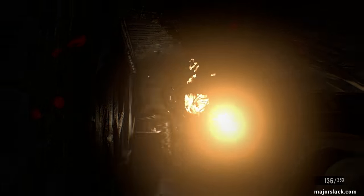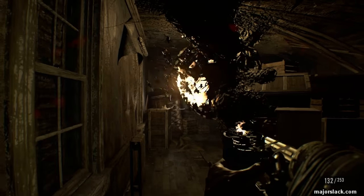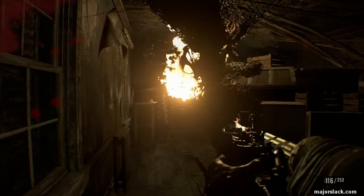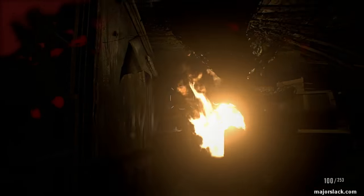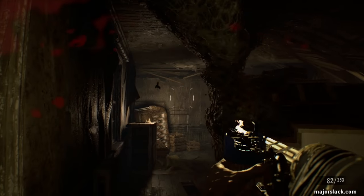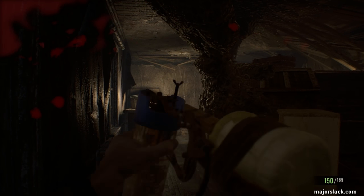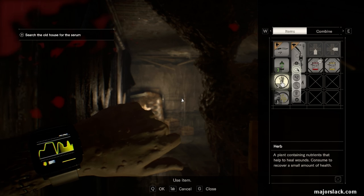But first, there's another hive over here that we can do away with to get some goodies. Same deal — set it on fire, short control bursts. Let it burn. Kill the swarm that comes out as it's burning. And it's done. Took a little bit of damage — that's okay.